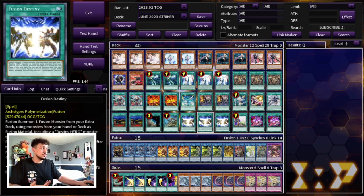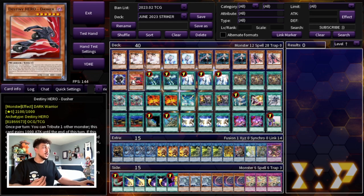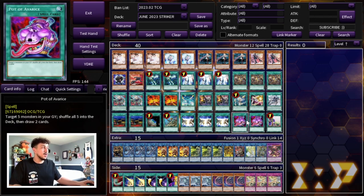We're playing three Fusion Destiny because it's really good with DPE — you have to play three. There's also something else in this deck: one Upstart and two Pot of Avarice. A lot of people might ask why Avarice, but we're not playing any other draw cards — I don't want to play Desires. Avarice makes a lot of sense because it's so easy to get monsters in your graveyard turn one, especially counting hand traps and the DPE package. You can literally shuffle back your entire DPE package and Fusion Destiny again, which is absolutely insane.